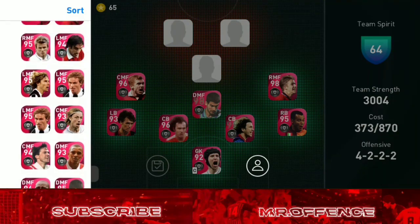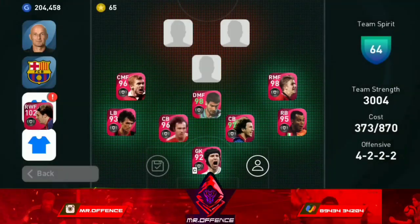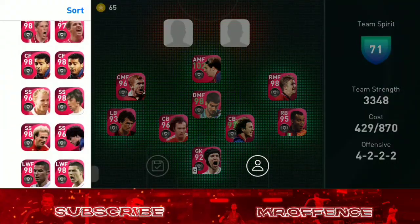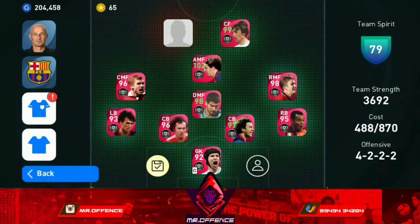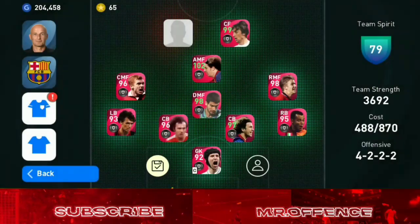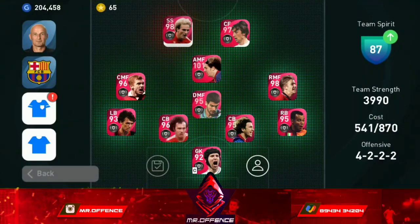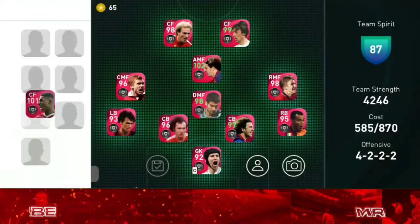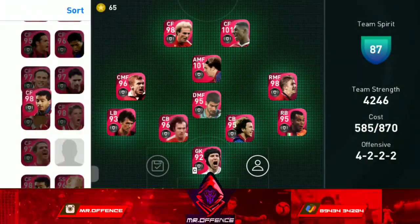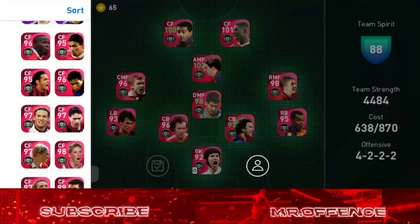We will select RMF in 1999 and then we have Messi. We are not going to win CFA players. We have a winning team. Now we are going to go to Rashford and then to the main squad.